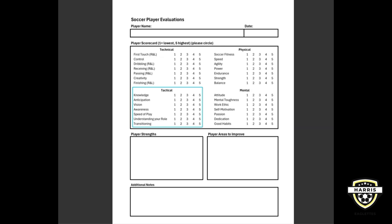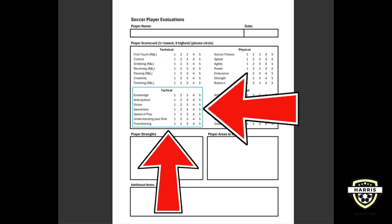We are talking again about the soccer player evaluations and the four pillars that comprise a good development model. The first being technical, then technical skills, physical attributes, as well as mental attributes. In this particular video, we're going to talk about the tactical attributes that we want to develop in soccer players.